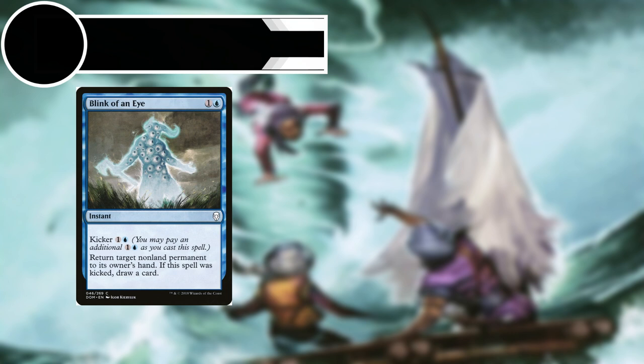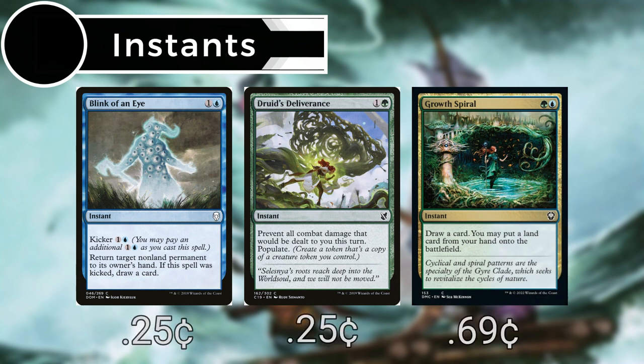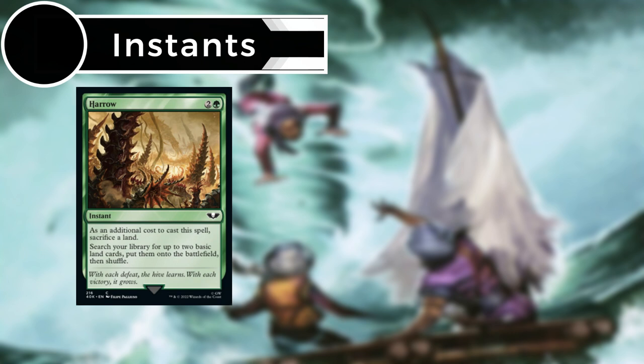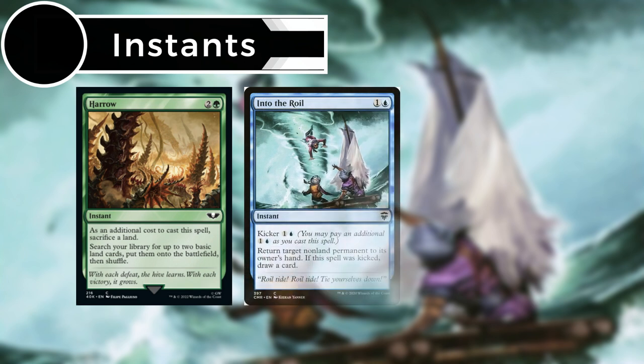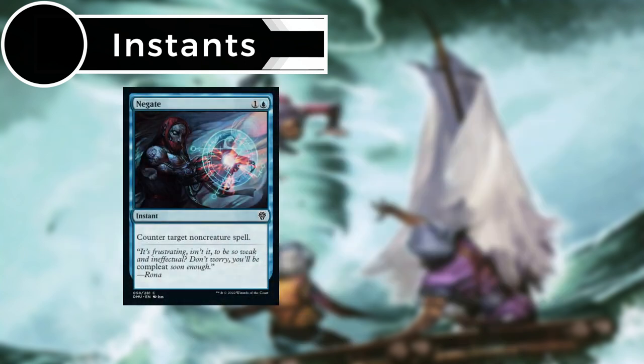Moving on to our instants: Blink of an Eye lets us bounce a non-land permanent, and if we kick the spell we can draw a card. Druid's Deliverance prevents all combat damage dealt to us this turn and lets us populate. Growth Spiral lets us draw a card and put a land from our hand onto the battlefield. Harrow lets us sacrifice a land to search for up to two basic land cards, put them onto the battlefield, and shuffle. Into the Royal lets us bounce a non-land permanent and potentially draw a card. Mana Leak counters a target spell unless its controller pays three. And Negate counters a target non-creature spell.